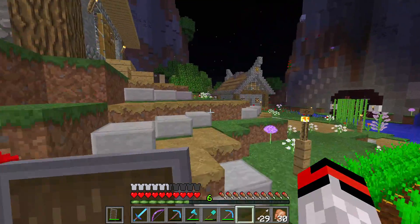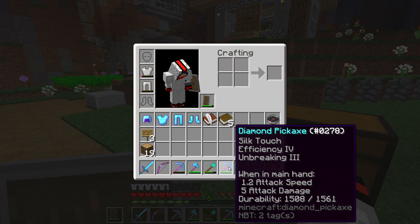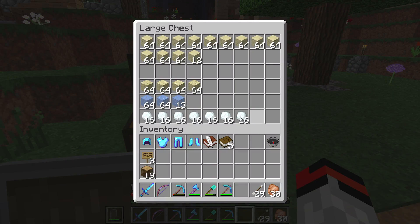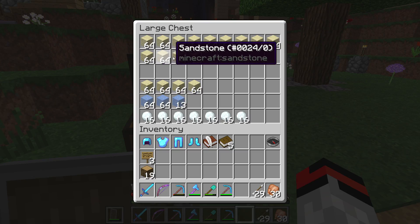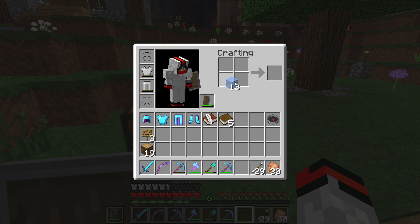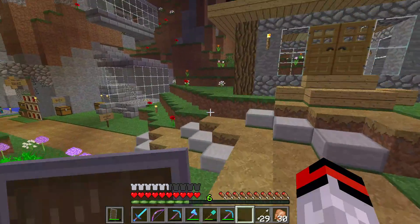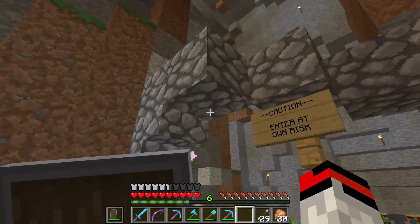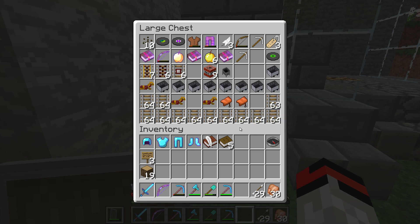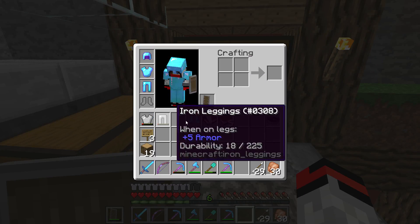I mined all of this: I now have 7 stacks of snowballs, 12 stacks of sandstone plus 12 more, 4 stacks of sand, and 2 stacks plus 13 of ice. I thought you could craft ice into packed ice, but you actually can't — you have to go find an Ice Spike biome, and that was seriously disappointing after I'd gathered all that ice. So we're going to have to find an Ice Spike biome for the transport pipes in our base.